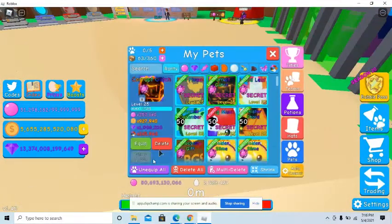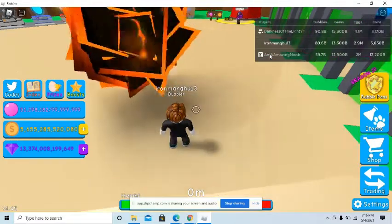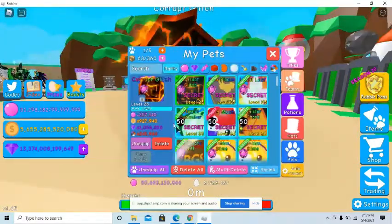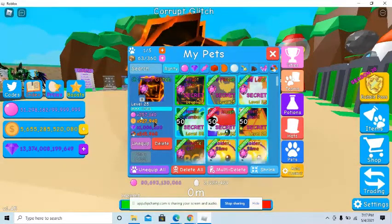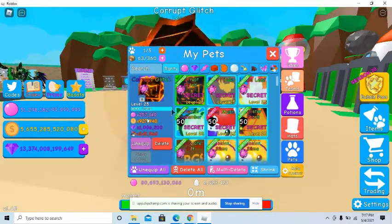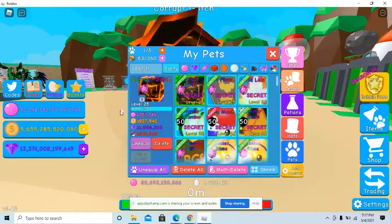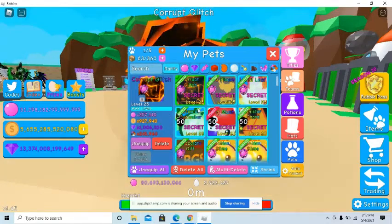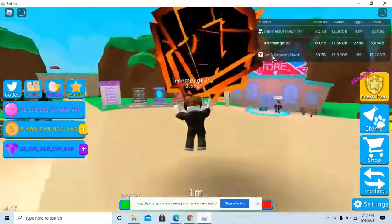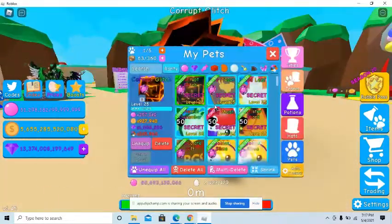So as we can see, I traded for this Corrupted Glitch. It's a pretty decent looking pet. The stats on it are pretty good. It was $250,000. I remember when secret pets that were shiny mythic — like a shiny mythic King Slime — had this type of bubbles effect, but now it's just one pet. Imagine what the shiny mythic version of this has.